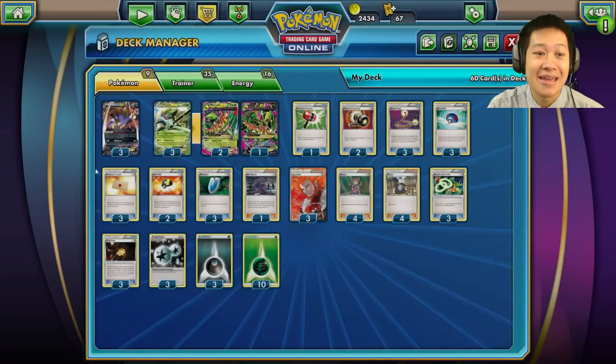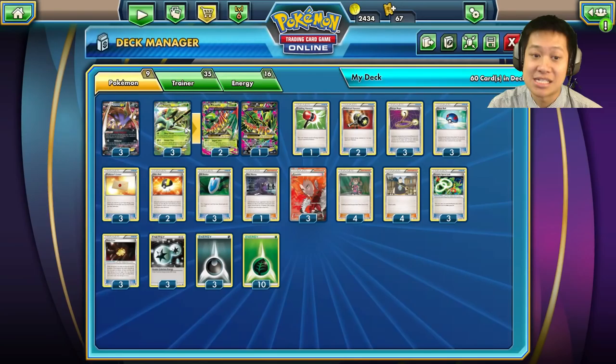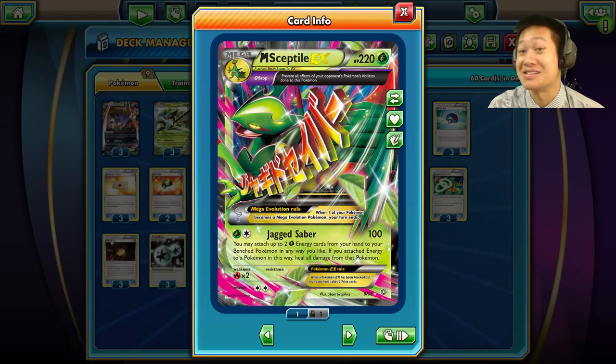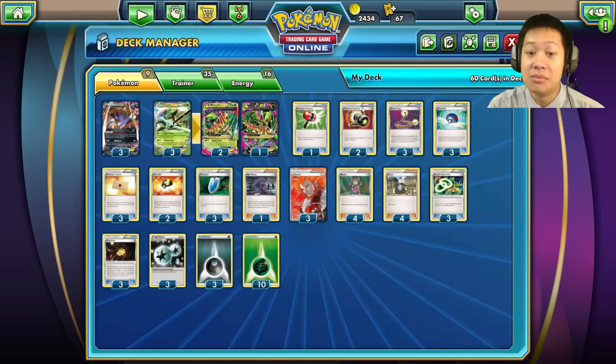Mega Sceptile also has a stop effect where Pokémon abilities don't affect it. Its combo partner is Malamar EX — whenever you put energy on it, the defending Pokémon goes to sleep, which counts as a special condition for Sceptile EX. For Mega Sceptile, you can overload Malamar with grass energies, making it a super dangerous high-damage attacker. Malamar really steals the show as the real powerhouse.